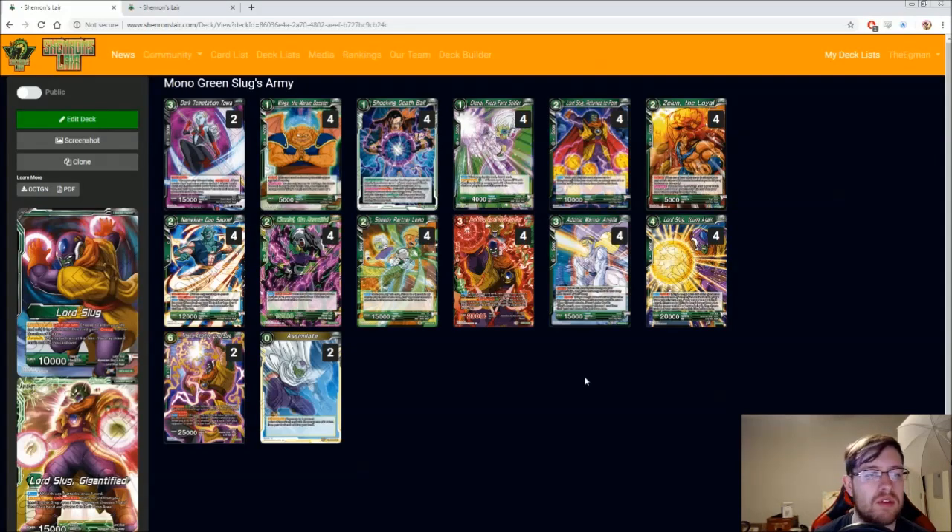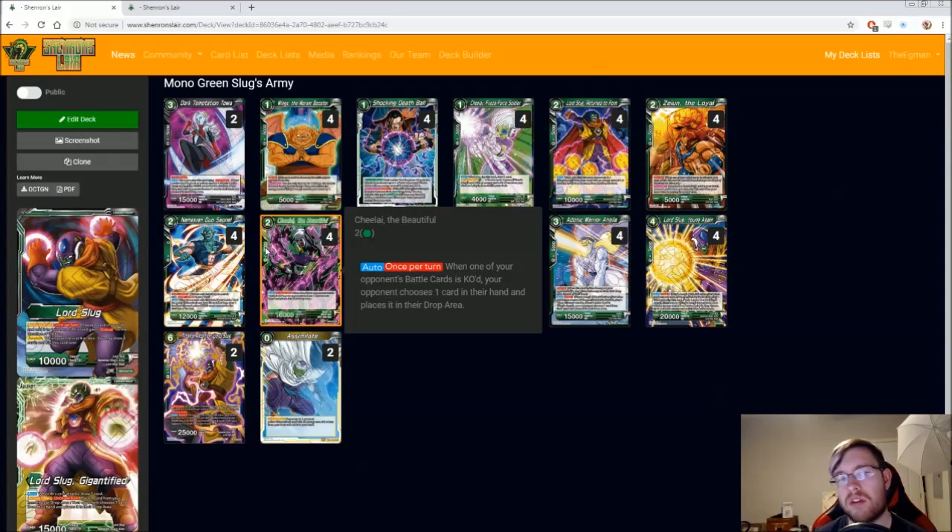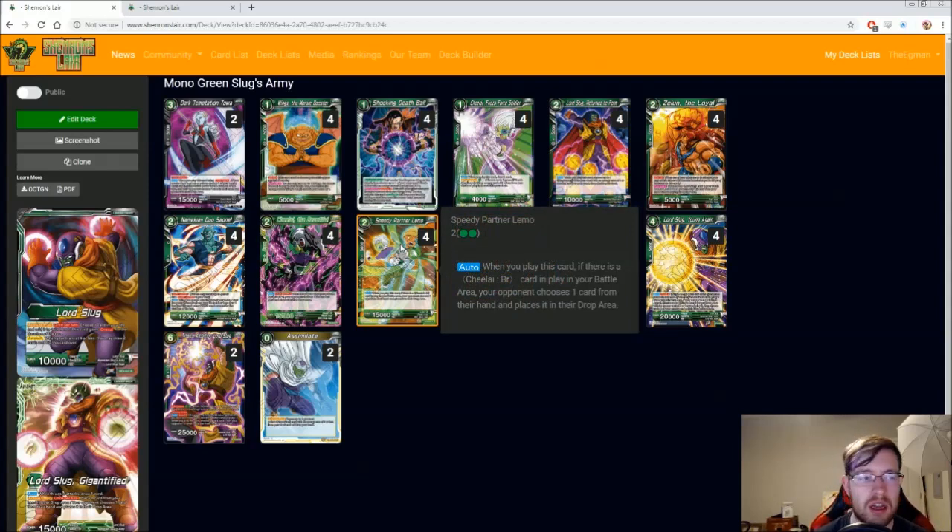To fill out the rest of the green in this deck, I decided to go with Chila to freeze stuff. This is one of my favorite cards. It's an auto — when you play this card, draw one, but also for two energy (one green, one colorless), choose up to one green Slug Army card with energy cost two or less from your deck, play it, then shuffle your deck. So this card is kind of like a plus two: you draw a card for one energy, and for two energy you get to play a card straight from your deck for free, which is arguably better than playing it from your hand. Targets include Chila the Beautiful for pressure, or Speedy Partner and Limo if you need to get a card out of their hand — both great 15k cards.